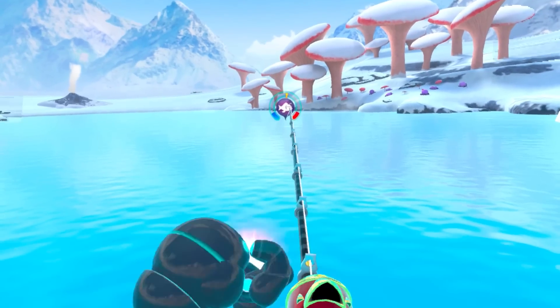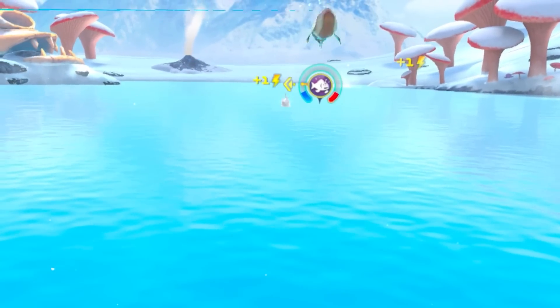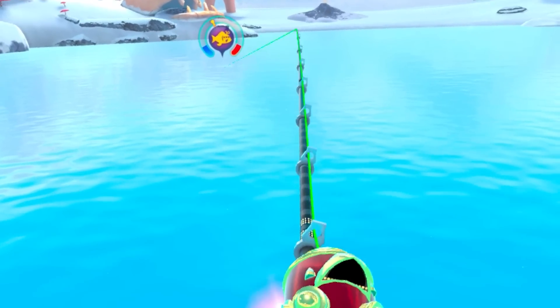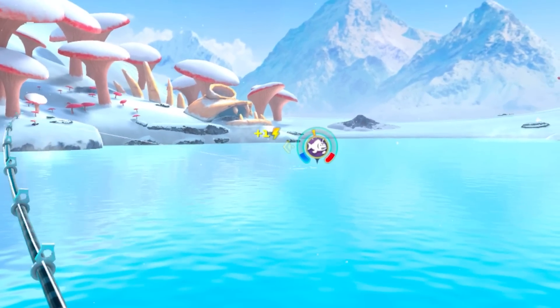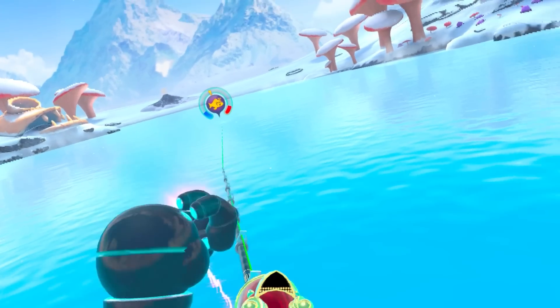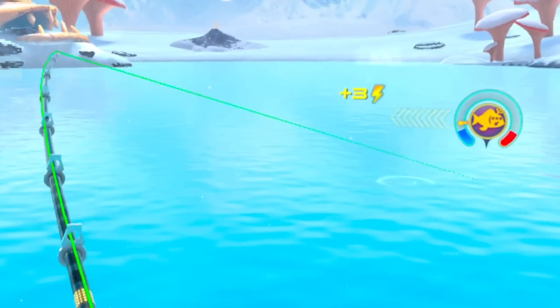I've upgraded my rod so it should be way more powerful now - good for reeling in these big guys. This one looks like a giant stonefish. We have those in Australia - those things are terrifying. They kind of hide just under the sand and if you step on them they've got these giant spikes that are super toxic. Are you really surprised when I tell you it's Australia? Pretty much everything here wants to kill you.